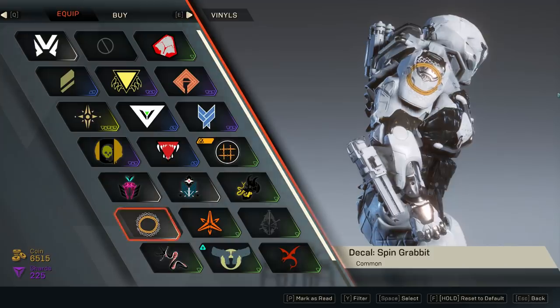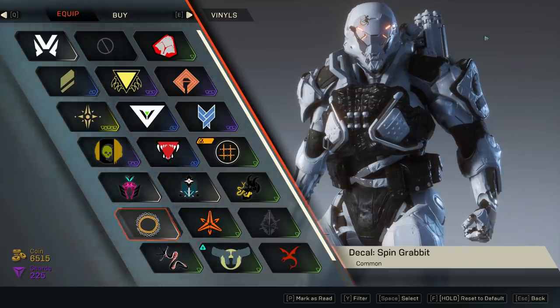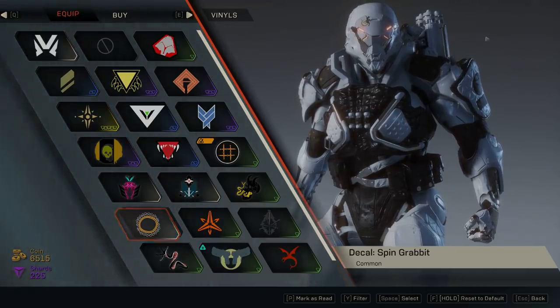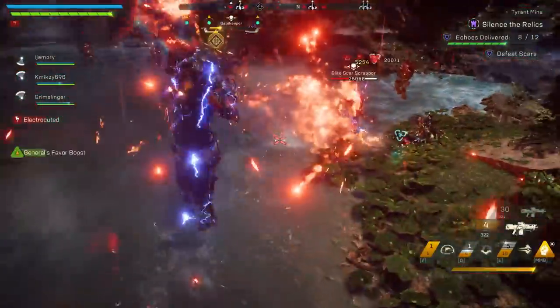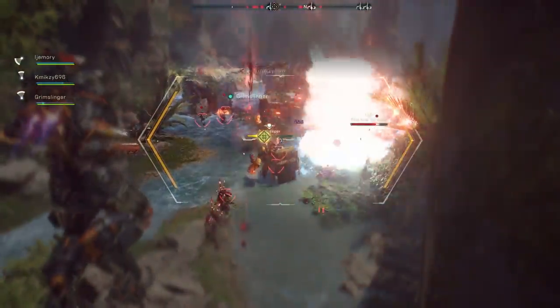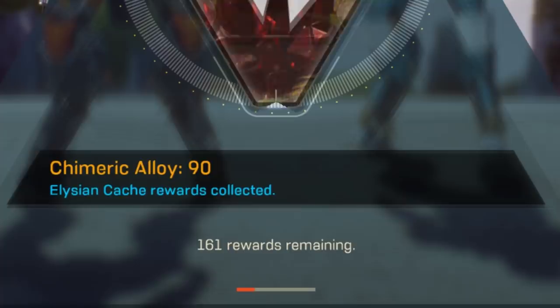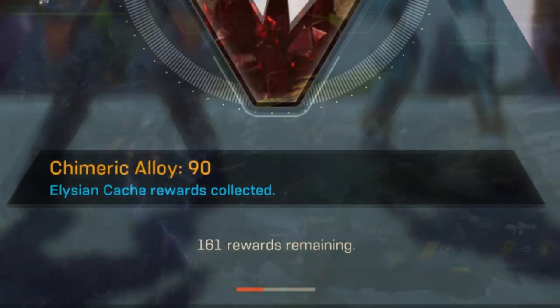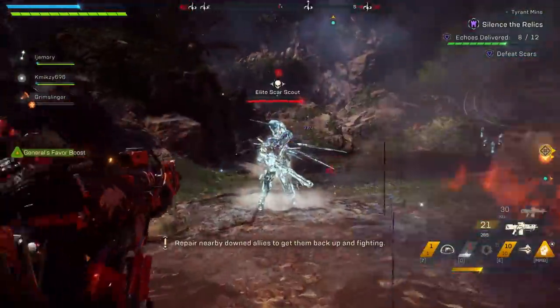Funny enough, my buddy Grimslinger got two completely different vinyls, and he also had the potential to get emotes as well. One thing that did frustrate me was getting crafting materials from the cache — I would rather have gotten embers. Granted, the materials were at a slightly higher level than what I'd get from free play, but I think they were padding it a bit. There are 116 remaining items but only 67 cosmetics, so a good number of possible rewards can be crafting materials or ember drops, which isn't my favorite thing.